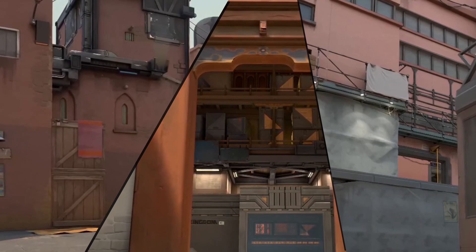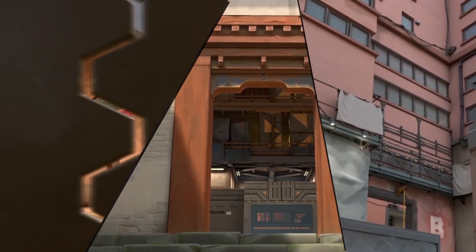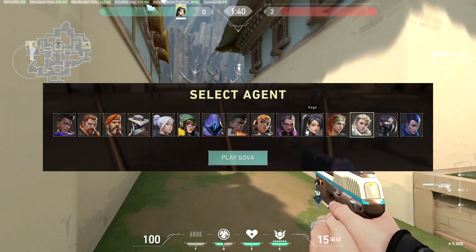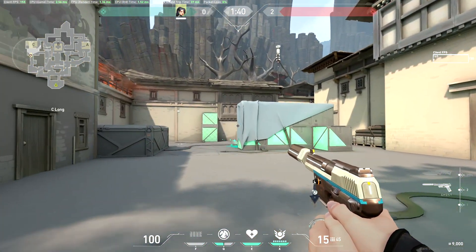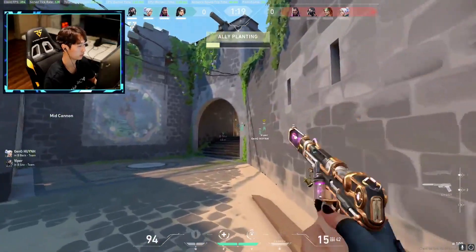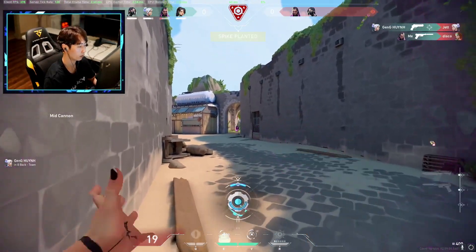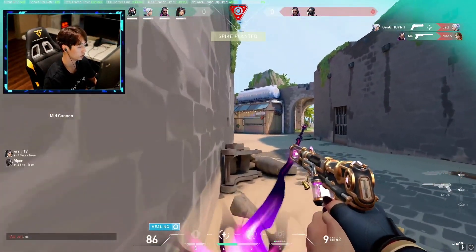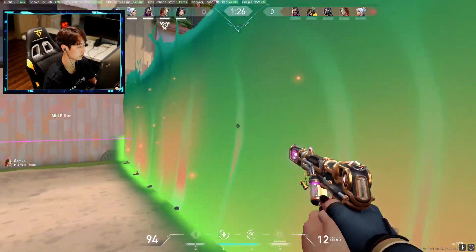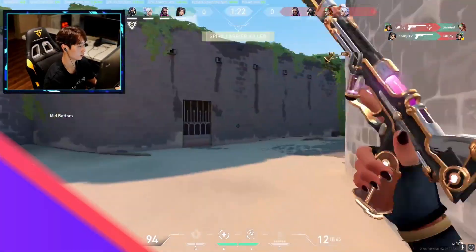On Bind, Haven, and Split, the maps are much smaller, and as such both the Classic and the Ghost have good potential to shine. In these maps, agent selection is more important, and then it comes down to what position you're trying to play. If you're trying to play aggressive and up close and personal, the Classic is the better choice — especially with how powerful its burst fire is, where you can jump around while one-shotting an opponent. If you plan to play more passively and find yourself in medium to long range engagements beyond 20 meters, the Ghost is the better pick due to more bullets, greater accuracy, and more damage.